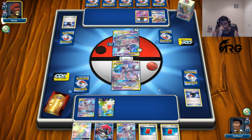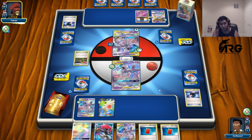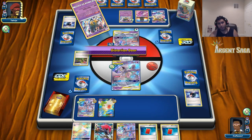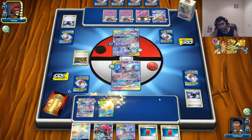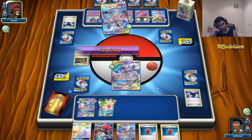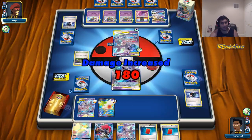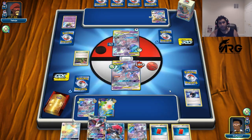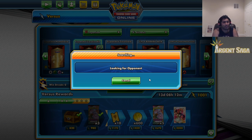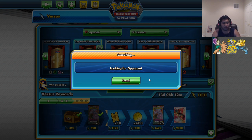We drew into a bunch of dead cards — this is unfortunate. We're going to pass. He takes some prizes and puts us in a sticky spot. We need to find an Ultra Ball, Comp Search, Shaymin, anything off the top. That's a Honchkrow card — we're going to go ahead and concede and try this again. The deck worked a lot better on stream, I promise. That was just not a good game.